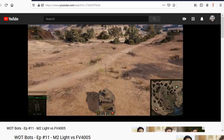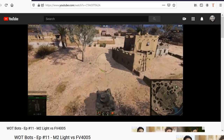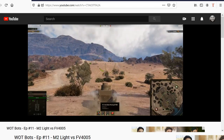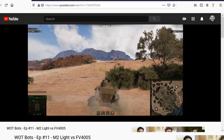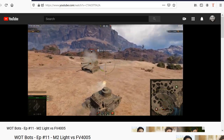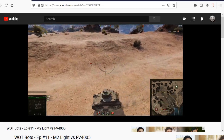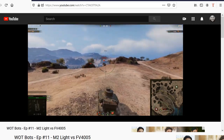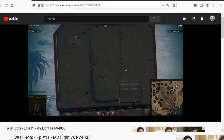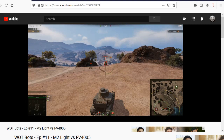Here is an example from my WattBot series on my main channel — M2 Light versus FV-4005 on El Haluf. He's going to be coming down that hill, and you're going to see that I won't be able to ammo-rack him. That vehicle is moving and I'm firing, trying to aim at that ammo-rack. Under a real-world scenario, I was unable to ammo-rack the vehicle.